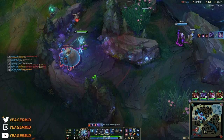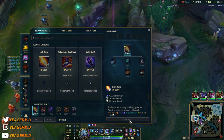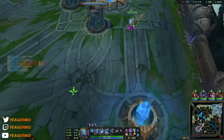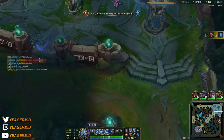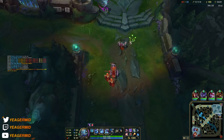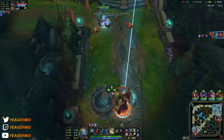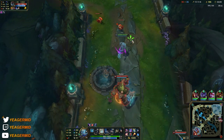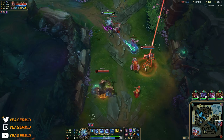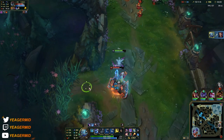The main purpose is to stop someone from contesting the Baron. They are trying to split-push. I'll tank one recall and just keep chasing. He's dying to the ultimate — it followed him. GGs, that should be done.